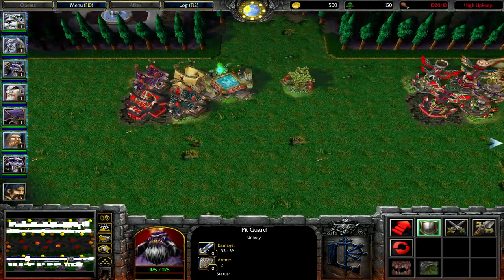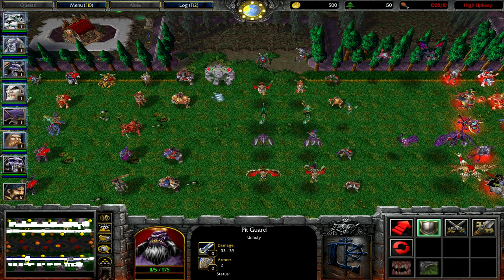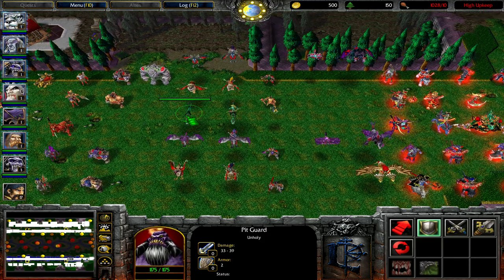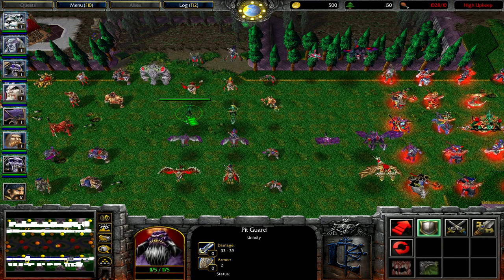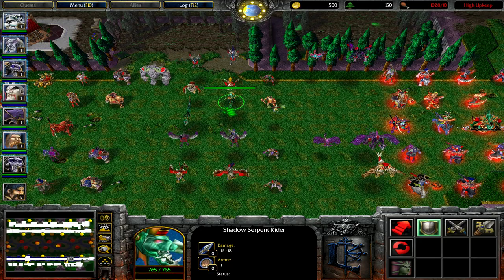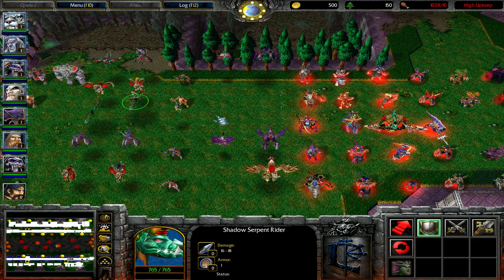For the units I've actually done a lot. Still no Druid of the Claw replacement, and the same for the Naga and mostly the Mountain Giant. For the flyers of the Naga, I'm having trouble with the Hippogriff and Hippogriff Rider replacements — I decided on the Shadow Serpent. Still needs a new replacement or reskins for the Faerie Dragon.